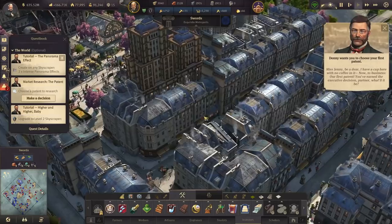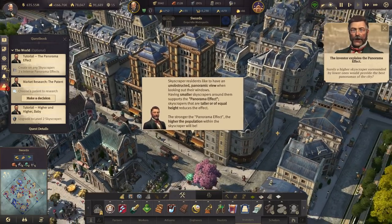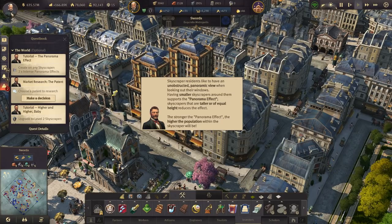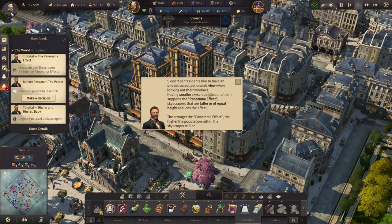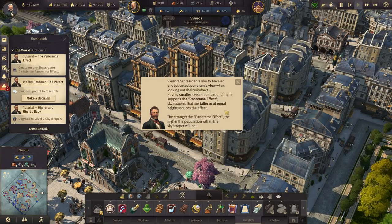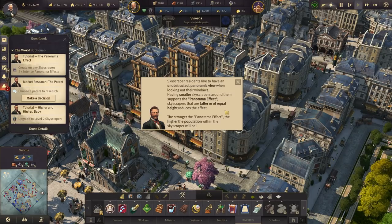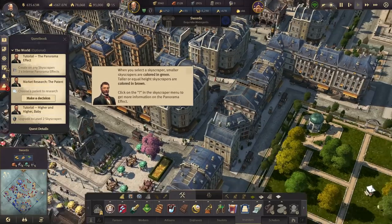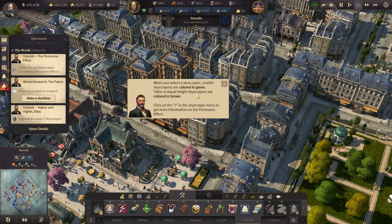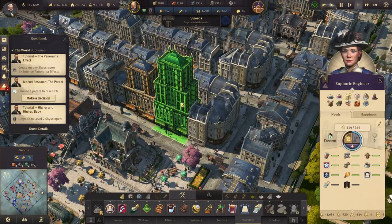We've got a level 2 down. We meet Theodora — although Mr. Bader seems to prefer calling her Miss Jenny. Our first patent! He offers the executive decision: we've earned it, partner. I did see on a stream that you have to stagger skyscrapers to get the panorama effect. Skyscraper residents like to have an unobstructed panoramic view — smaller skyscrapers around them support the panorama effect; taller or equal height reduces it. The stronger the panorama effect, the higher the population will be in the skyscraper.